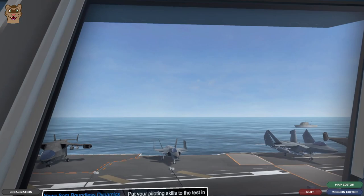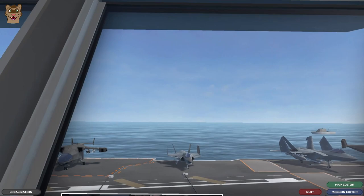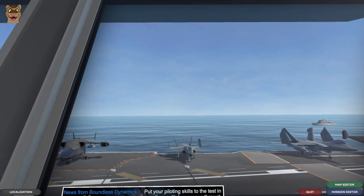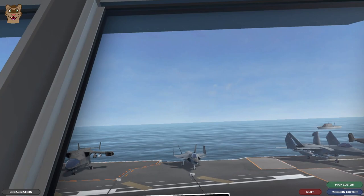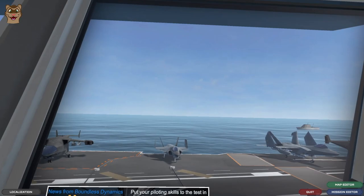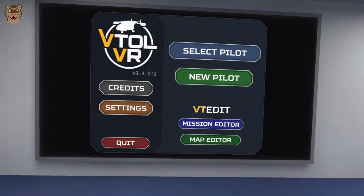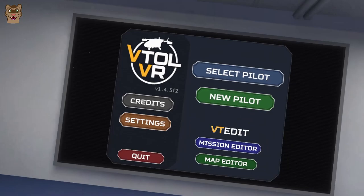I'm recording both my view and my desktop screen, so I can show you when you open the game. At the bottom you can see three buttons: quit, map editor, and mission editor. You don't actually need your headset on to get into the mission editor — you can get there straight from the main menu. However, if you are in the game, you can start and then select the mission editor from the first screen, which will take you out of the headset and onto the desktop. The mission editor is all done on the desktop.